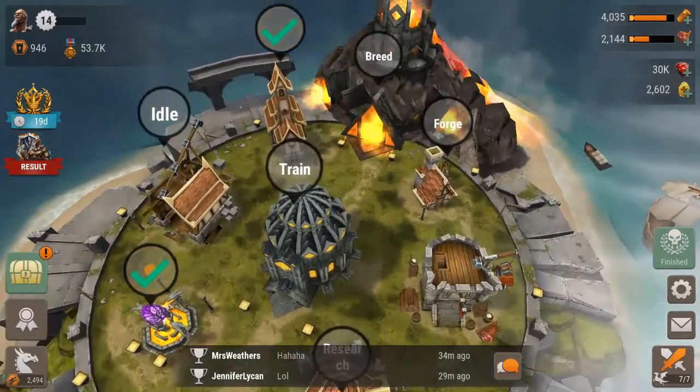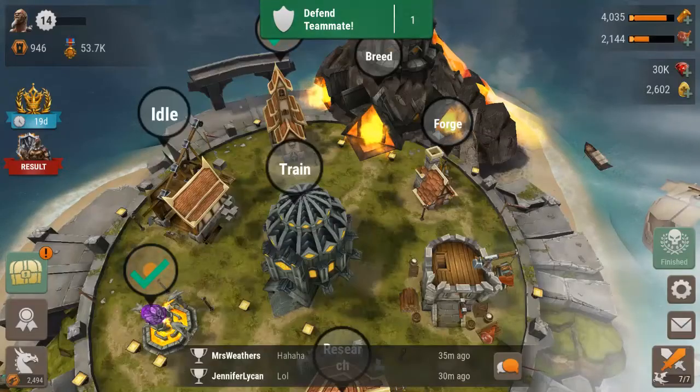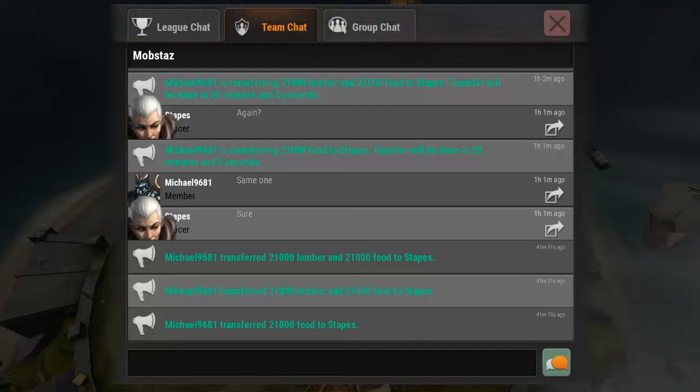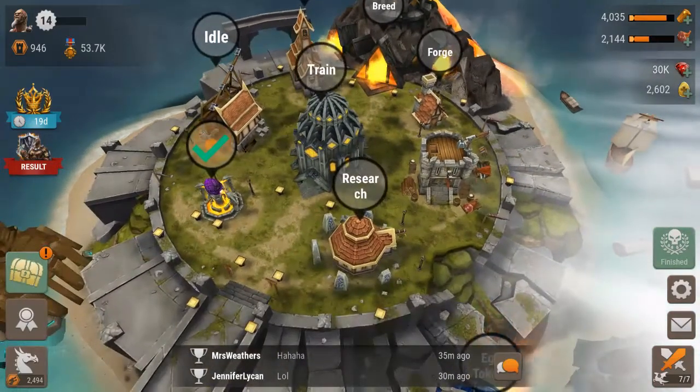This here is from joining a clan — or a group as they call it. You work together; you can see 'Defend Teammate' at the top right, go in and help him, use team chat, and transfer stuff back and forth. It's basically like a guild. Very helpful — you help each other out in real time. It's a lot different than most RTS games I've played.